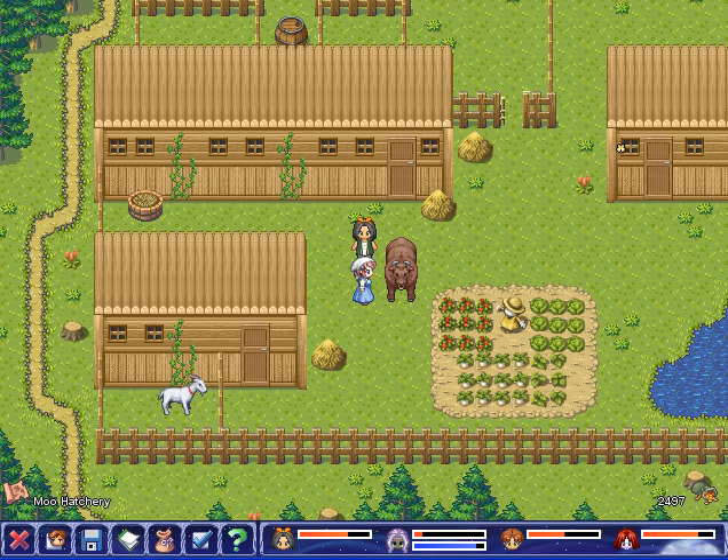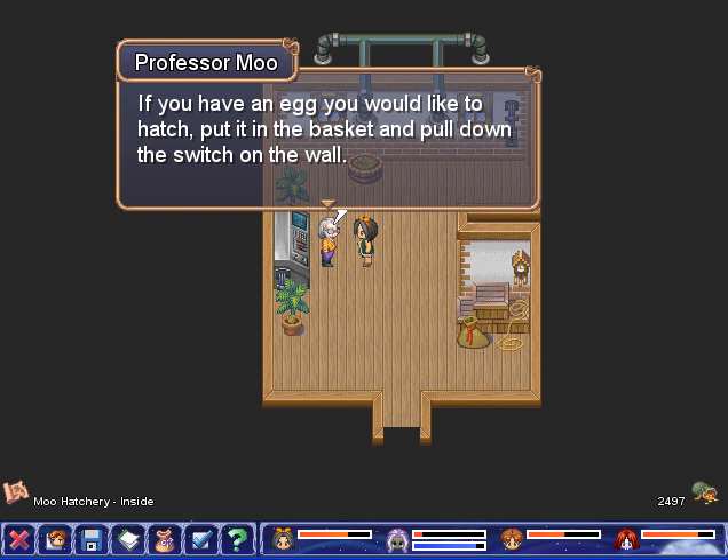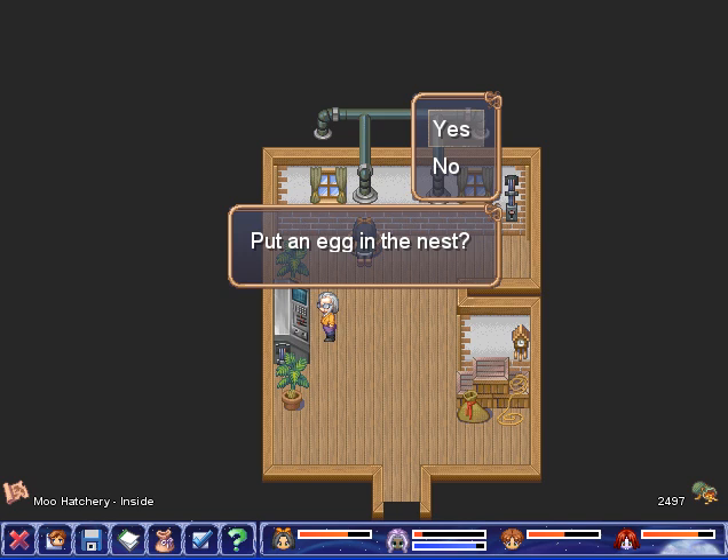I help Professor Moo manage the farm! If you have an egg you'd like to hatch, put it in the egg zapper and press the button on the wall. If the machine works properly, your egg will hatch.